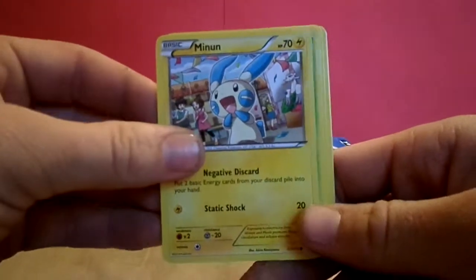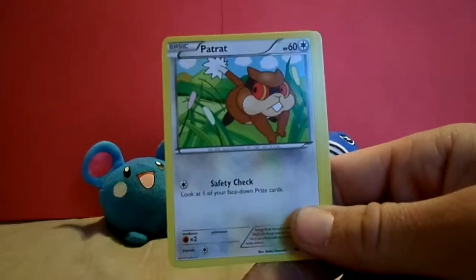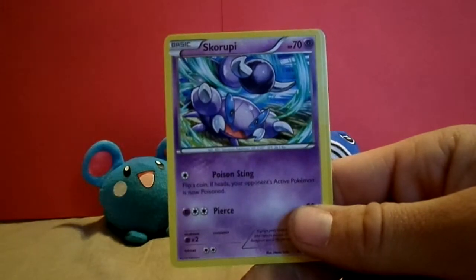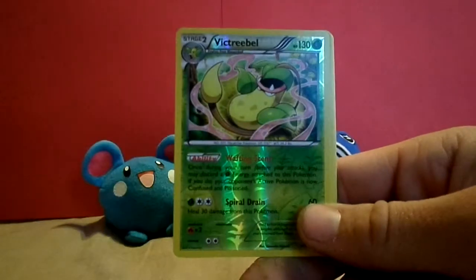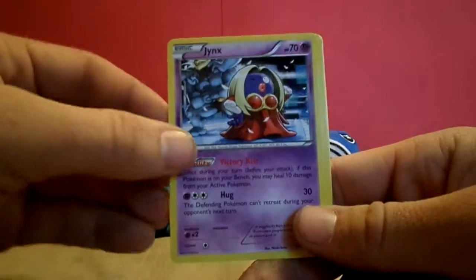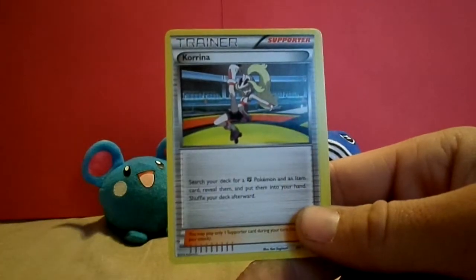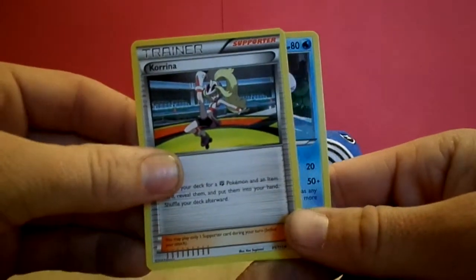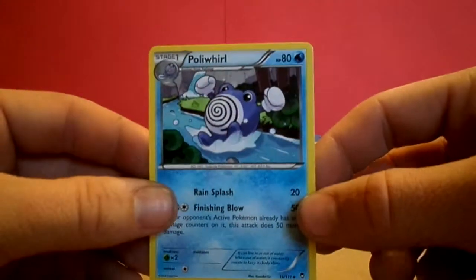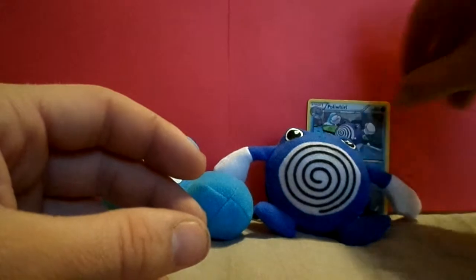Minen, Shilmer, Patrat, Eevee, Scorupi, Victory Bell, Chinks, Sail Fossil, Corina, and Poliwhirl. Poliwhirl is my favorite Pokemon — I think we're going to keep that one over there by him.